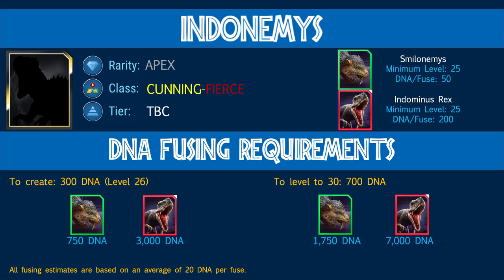Indonemis is a cunning, fierce creature. For the two ingredients — Smilonemis and Indominus Rex — you're going to need those at level 25 before you can start fusing. For the unique, it's 50 DNA per fuse, and for the legendary it'll be 200 DNA per fuse. To create the Apex you'll need 300 Apex DNA, which creates Indonemis at level 26.